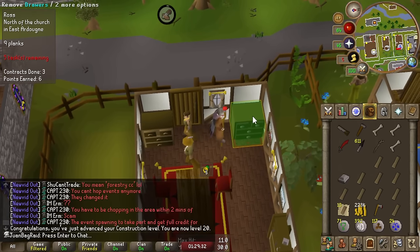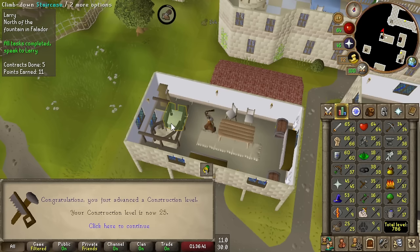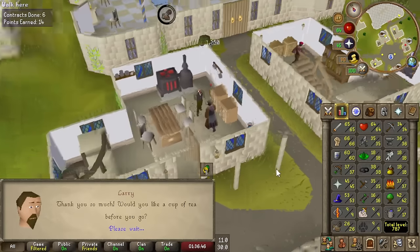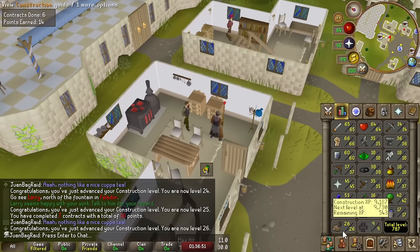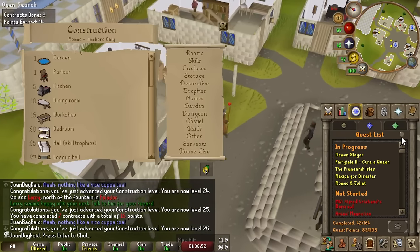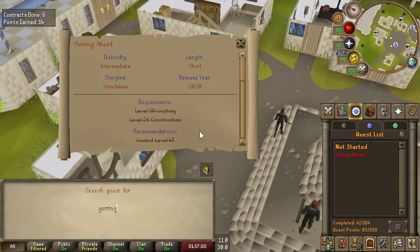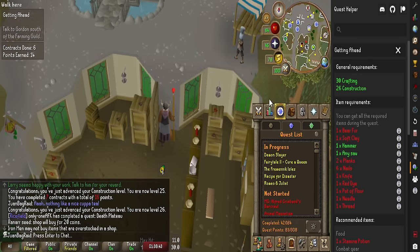20 construction - I can do Oak tasks now. That's 25 and... 26 construction! Wow, that was so fast to get to 26. 26 construction means I can do the quest now - I think it's called Getting Ahead. This requires 26 construction. Let's go and do this quest - apparently everything for this quest can be obtained during the quest itself.